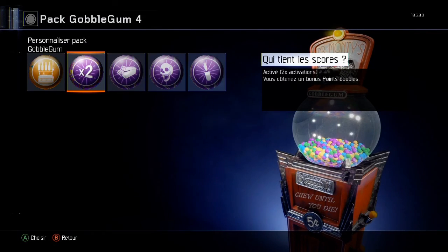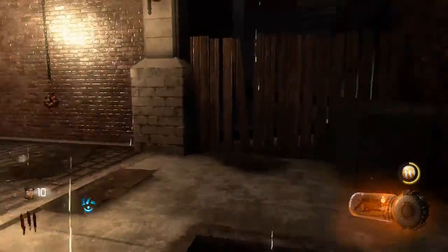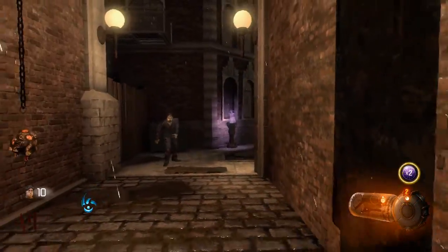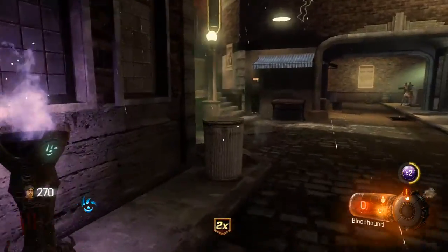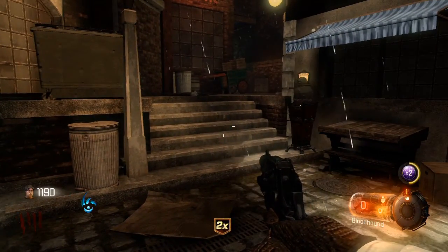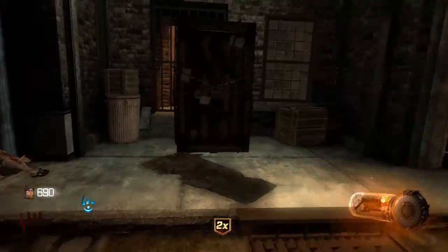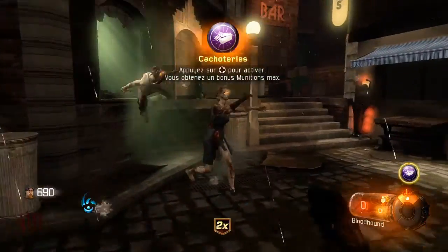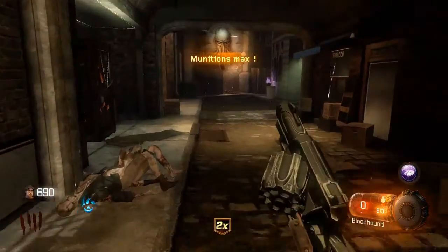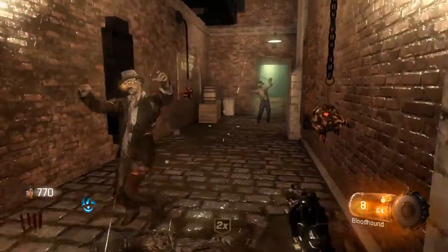Activable, deux activations disponibles. Vous obtenez un bonus point double. Cachoterie — un petit munition max tout simplement. On l'active là, et nous avons des balles. Vous connaissez sûrement le munition max. Utilisez vos munitions, ça sert à ça.